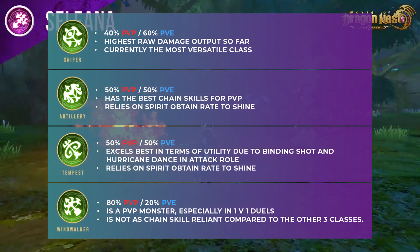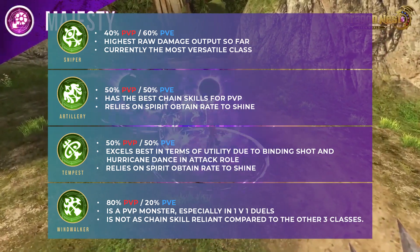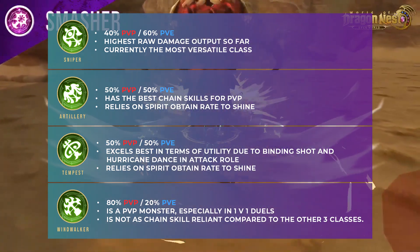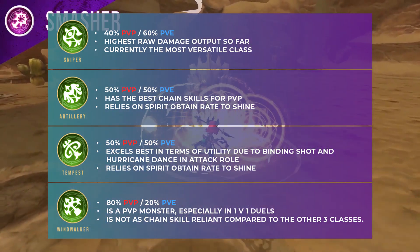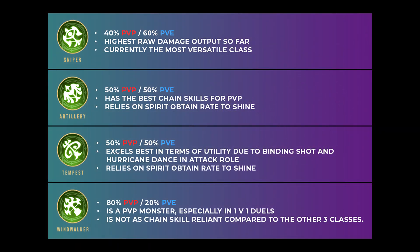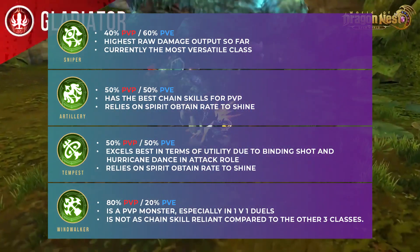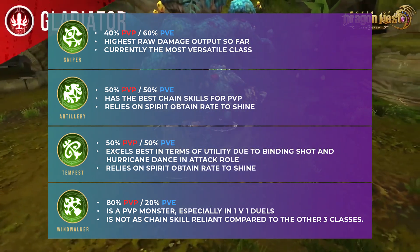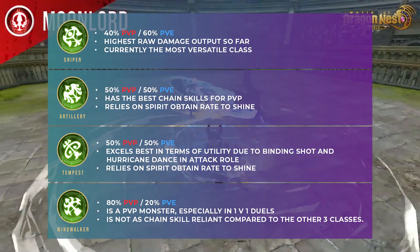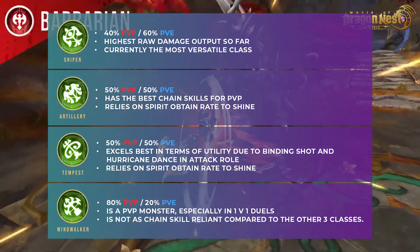Moving on to the Artillery. Some people might say it was nerfed, but the truth is it wasn't — the sniper class just got stronger. If you're in favor of chain skills and have been pumping spirit obtain rate, this class will definitely tug your heartstrings. Moving on to the Tempest, which is basically the mid-range version of the artillery. To compensate for its range, the devs added more utility and an okay-ish damage output. The Tempest is the weakest of the four since the core spells cannot be unlocked yet.